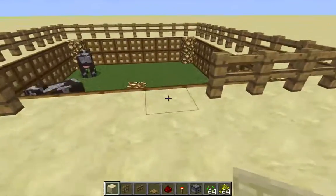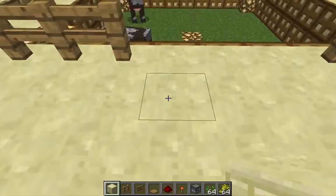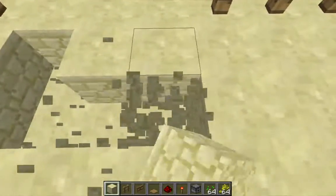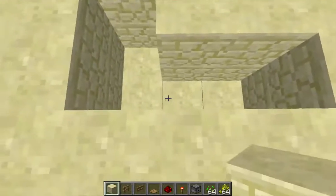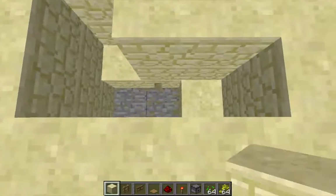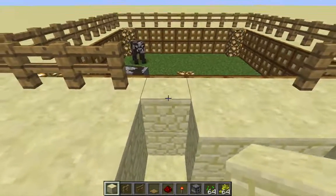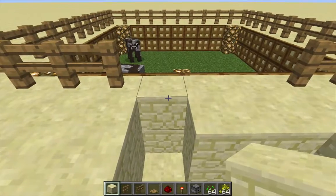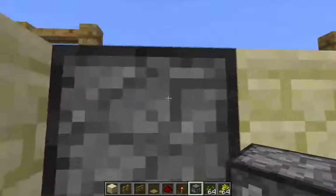I have a little animal pen here with a three-wide opening. In front of that I want to dig out a little L-shaped trench, two blocks deep. Then in the corner of the L, dig out two more blocks, and right here towards the pen itself I want to place a dropper facing down.